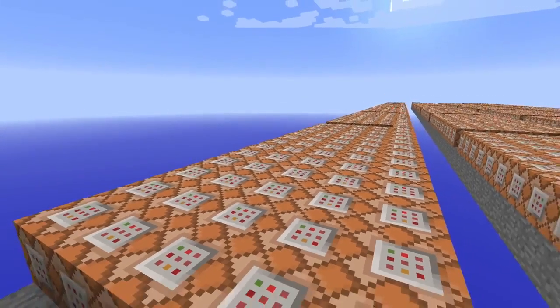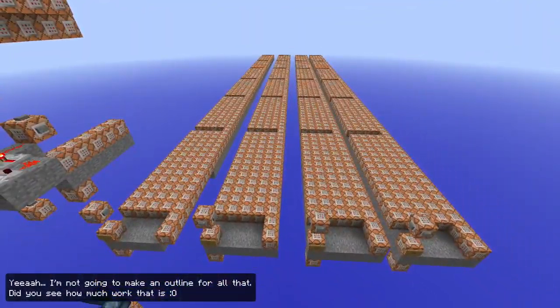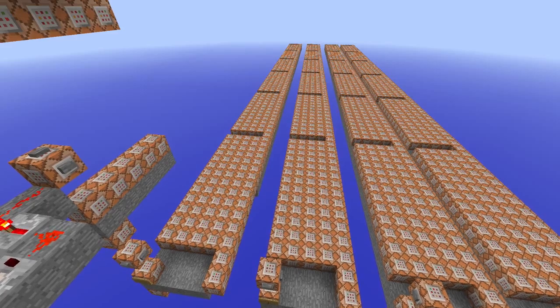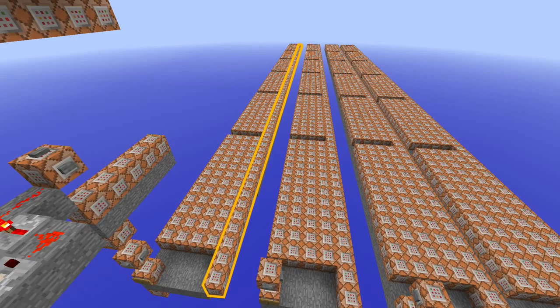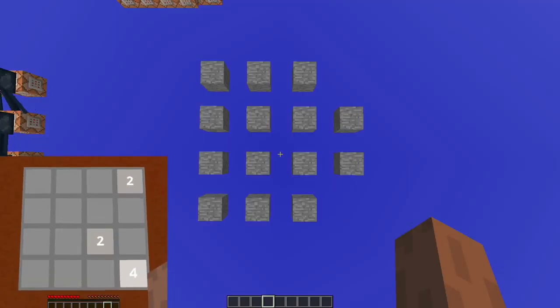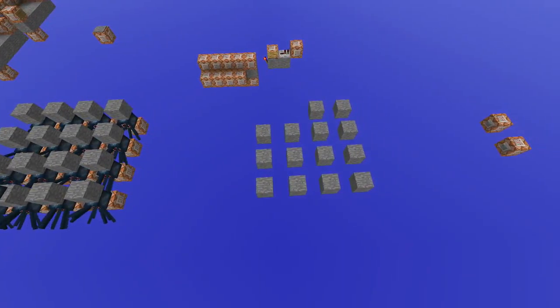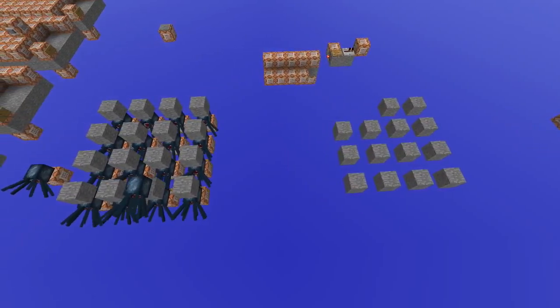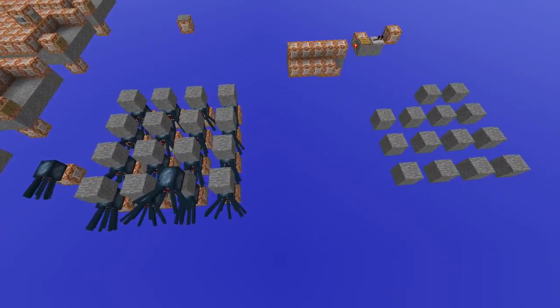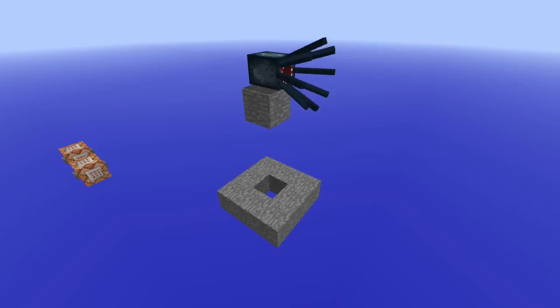These 13 command blocks are the logic behind one single step. This entire row makes all six steps work, this entire field makes one direction work, and all four fields make all the directions work. There's also a last row of command blocks that makes sure a new tile is added every time you make a move. First it creates stone blocks for all the tiles that are zero, then uses spread players to teleport a squid to a random block. Then it teleports that squid relatively above one of these squids and sets the squid underneath to either two or four — chosen randomly using spread players.